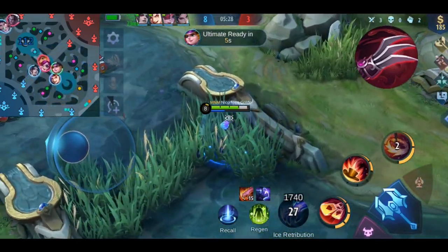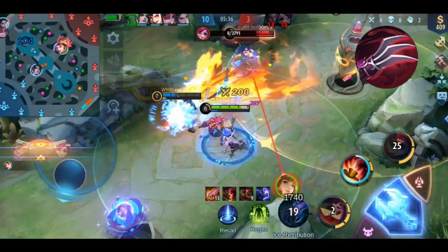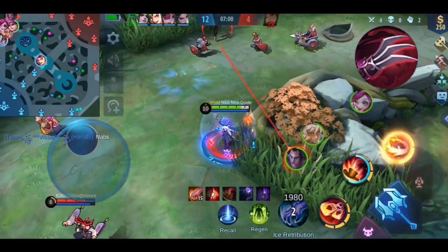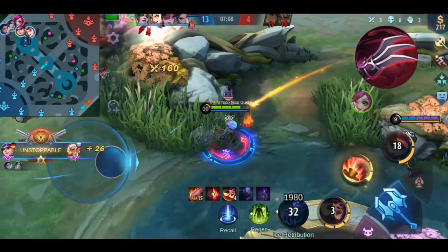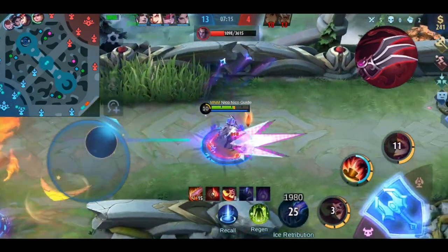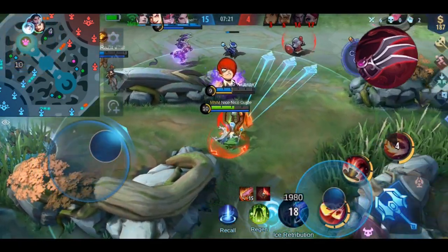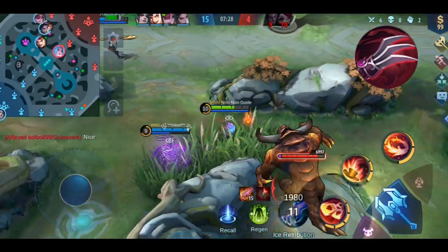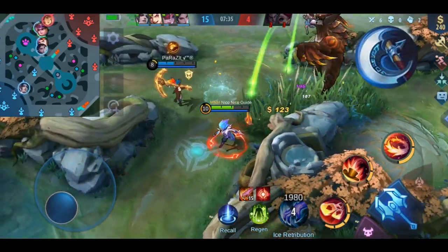I would strongly suggest building Haar's Claws on marksmen who deal a lot of damage with basic attacks, like Lesley, Layla, Yi Sun-shin, or Miya — as one of their last items. In the late game, as a marksman you deal so much damage that combined with this item you become really difficult to kill, since you can regen and absorb a significant amount of HP. It increases your chances of surviving more than many defensive items and also increases your damage. You can also recover HP on a single jungle creep, so you don't have to recall to base. You can further increase your lifesteal by dealing more damage, especially crit damage from an item like Berserker's Fury.